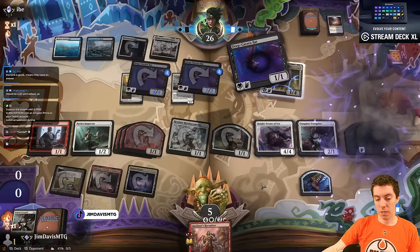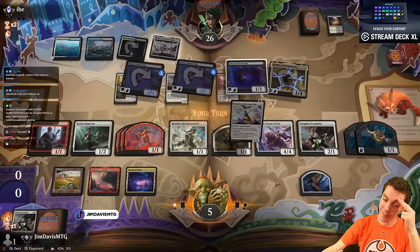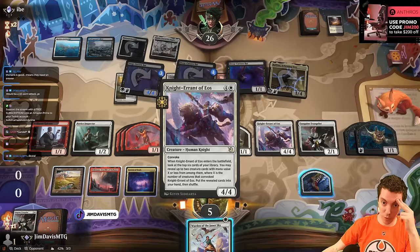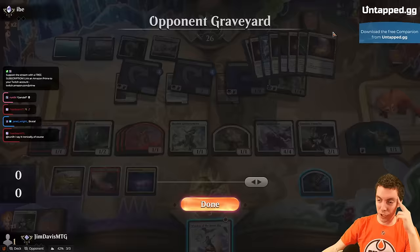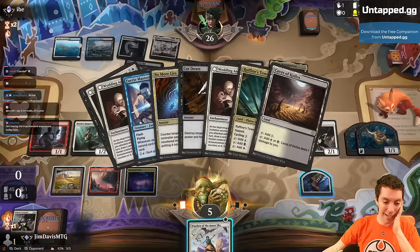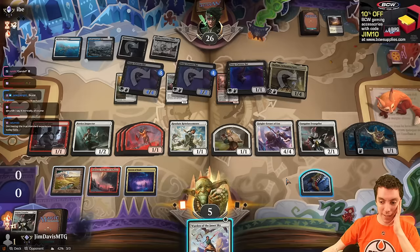Come on! Un-freaking-believable. If I attack everything — they block this, they gain 1, they're at 27. This is 2, 4, 6, 8, 10, 12, 14, 16, 18, 20. What a frustrating game. I guess we're just dead. We can play the Warden and Palpat a bunch of times, if they don't have a counterspell or a bobble spell. Tough game.